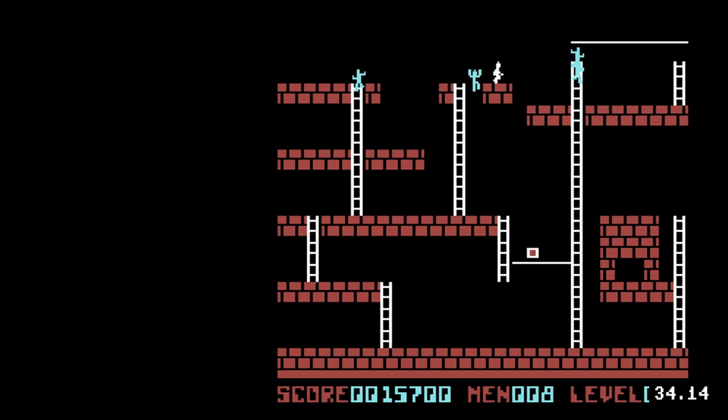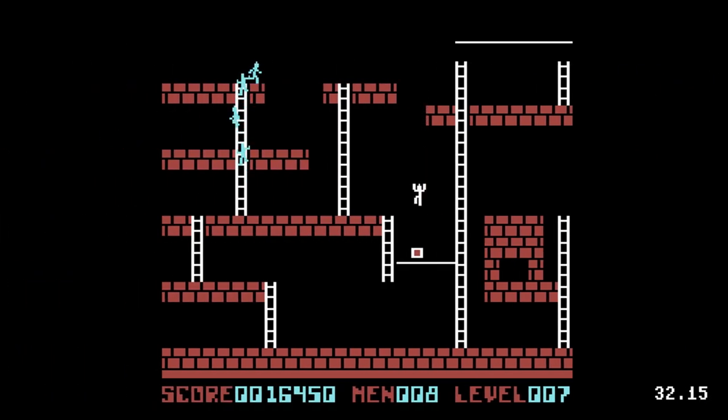Brick floors can contain hidden trap doors. When all the gold on the level is collected, a ladder will appear at the top of the screen leading to the next level.